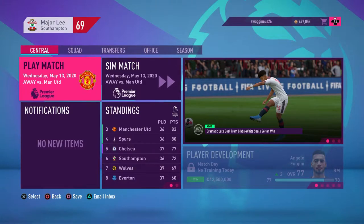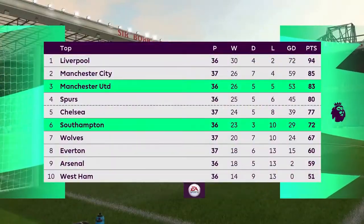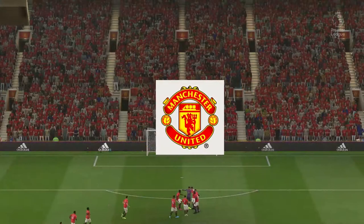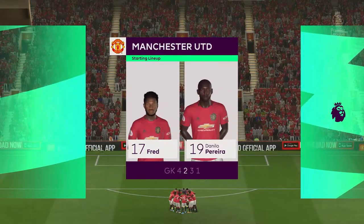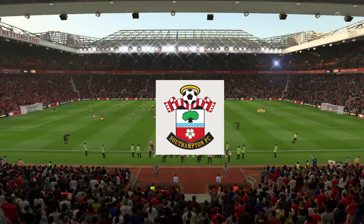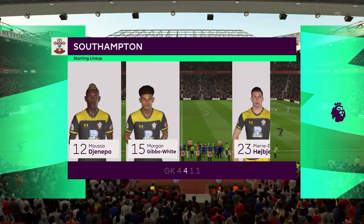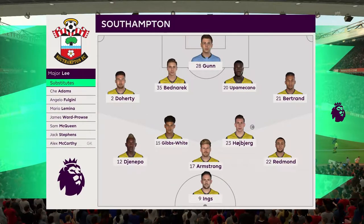We're going to secure that Europa League place but we're not going to Champions League this time. Anyway, we've got to take it slow to make it more realistic. Here is the game against Manchester United away from home - last time we lost 2-1, we were 1-0 up but botched it with a red card by Benarek playing one man down and conceded two goals in the last 20 minutes. Alexis Sanchez is back in their lineup. Our team has Jumbo coming on with Gibbs-White, Nathan Redmond, Stuart Armstrong, and Danny Ings.